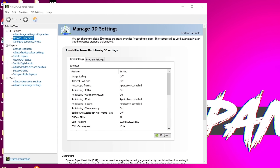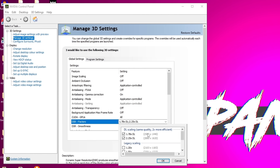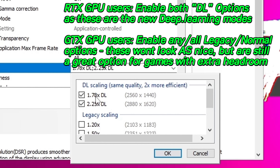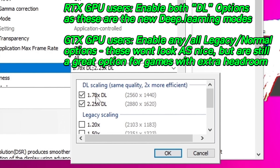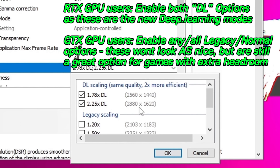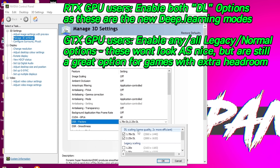Under 3D settings, navigate down to DSR factors. Go to the drop-down menu — this will typically be turned off. If you are running on an RTX-based GPU, it is recommended to check both the 1.7x and 2.25x DL options. DL stands for deep learning. These DL options are going to be using the NVIDIA RTX Tensor cores separate from the main GPU core. The numbers next to this represent the resolution options which will become available, though these may be slightly different depending on your monitor resolution. Once you've selected both DL options, select OK.